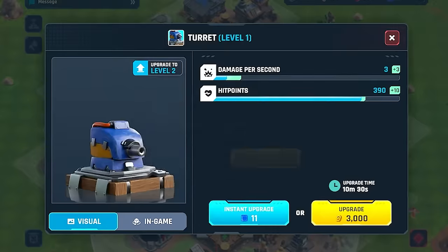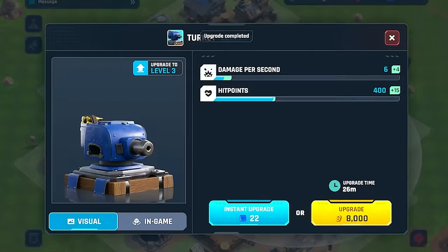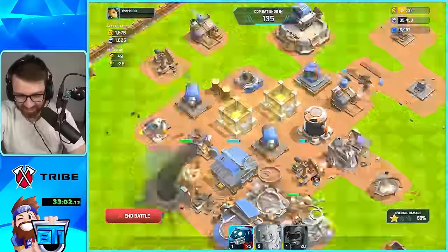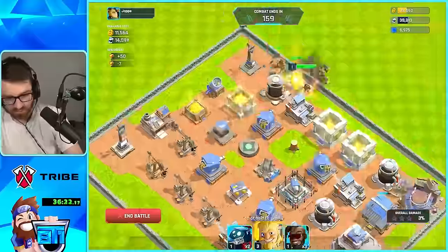But after that we did some upgrades to our cannons, finished off the last upgrades we needed for our HQ level aside from the walls, then we got our strikers to level three which were just OP. And then we were just farming the rest of the day, trying to save up 120k gold to get our HQ to level four.